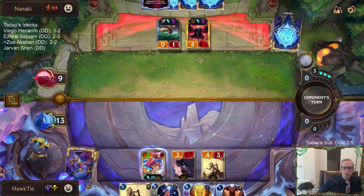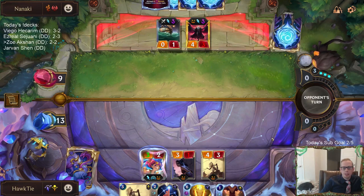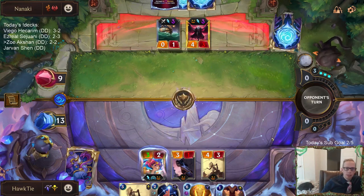If they have anything that kills this, Zoe's probably going to die anyway. Like if they had Mega Rain, they would have just played Mega Rain before attacking, right?